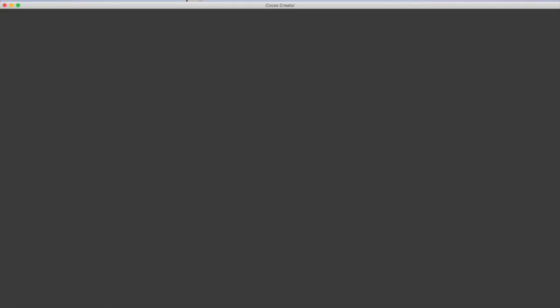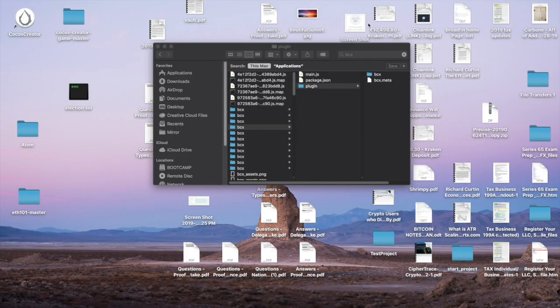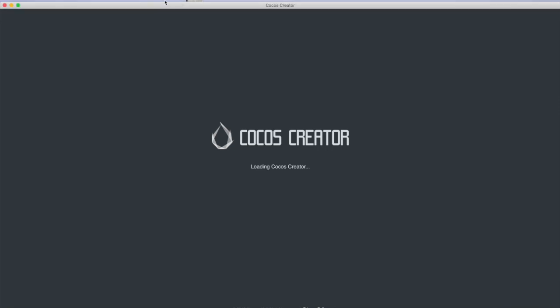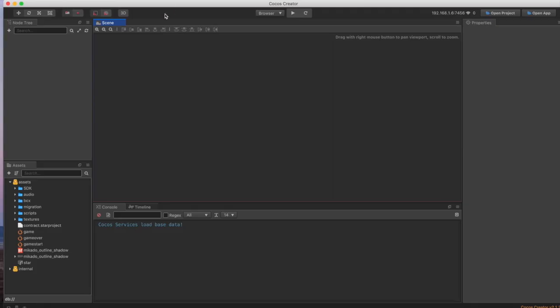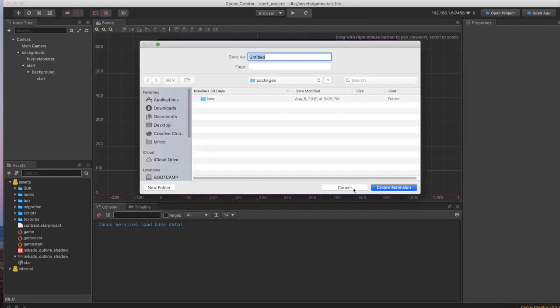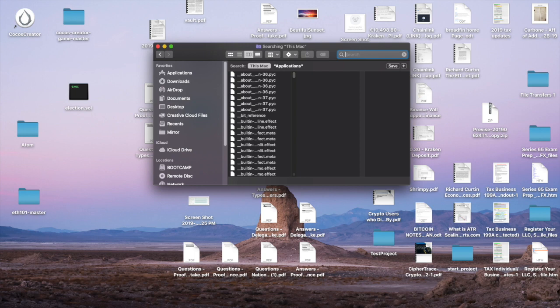Once you get Cocos Creator up, you'll see all this. You want to go to Extension and then this right here. What you need to do is go to your finder, then type in packages.